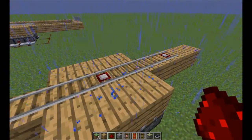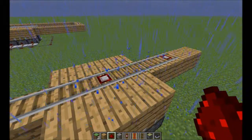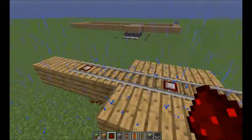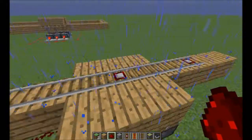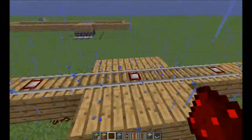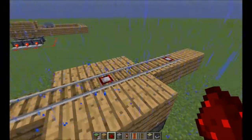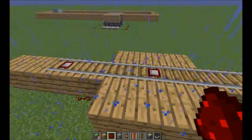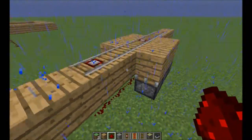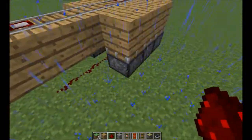...somewhere in between here the input would turn off, and so for a brief second the barricade would drop, then it would hit the next detector rail and the barricade would come up again — and it looked really bad. So by having this extra detector rail in between the two outer ones, even if the minecart's going slowly, it'll still hit this detector rail which sends power to the central wire and keeps the barricades up for as long as the minecart is traversing the protected zone.